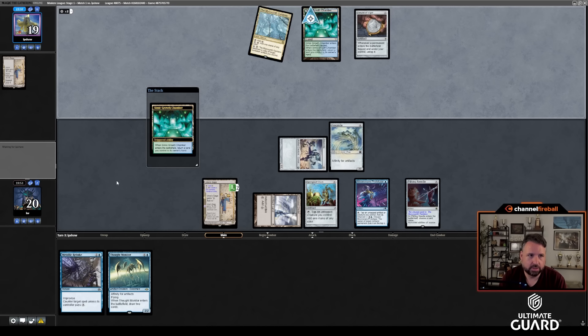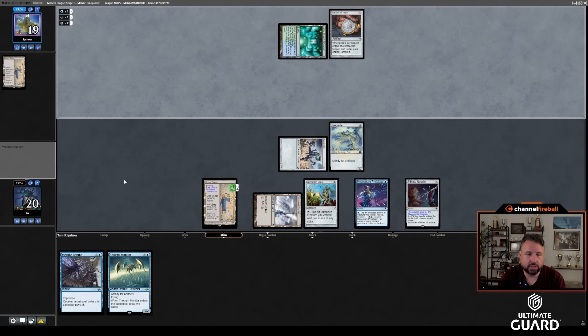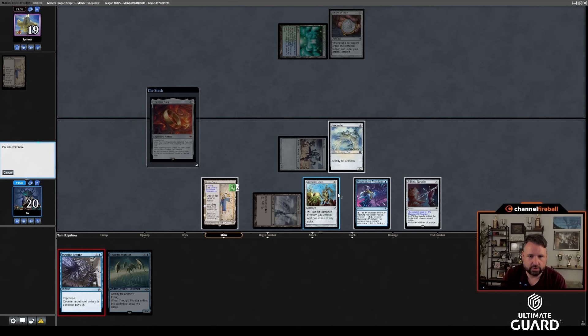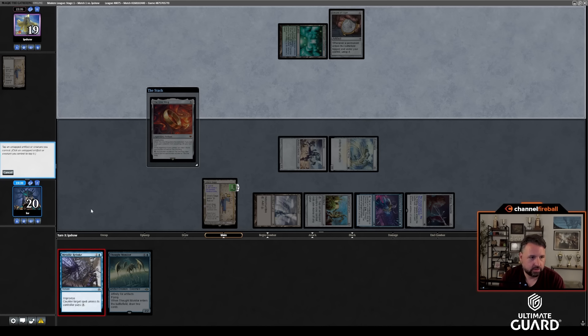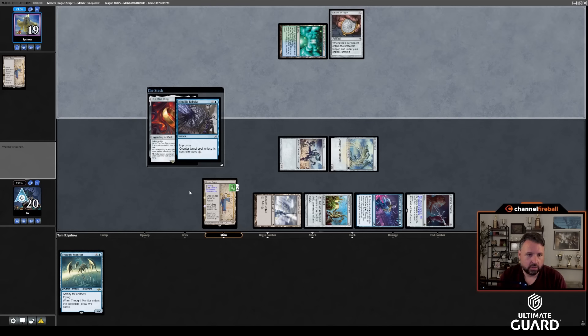They get to untap it and see what they bounce. They bounce the Gardens and they're going to play the One Ring. I'm going to Metallic Rebuke it as much as I am loathe to do that. I can't make a Saga token. I'll just have to make a Saga token on my turn.